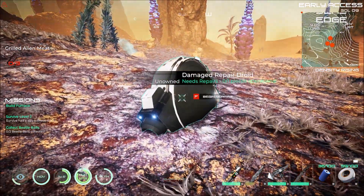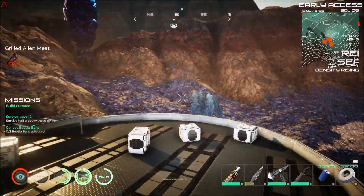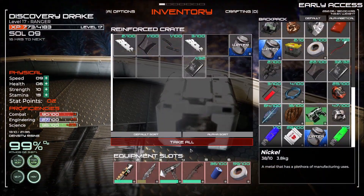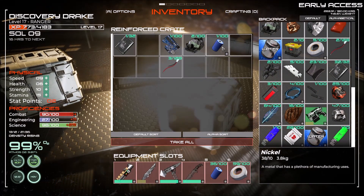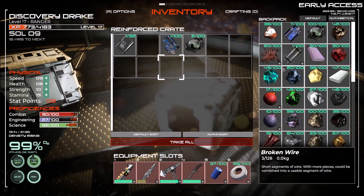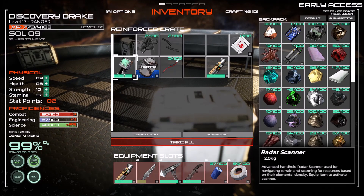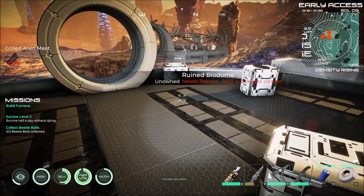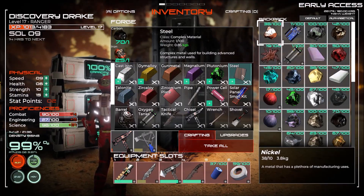What does he need? Yeah, he needs that damn talonite too. I don't really see the point in the handheld scanner now that we have that thing up in the right-hand corner. Always leave the water. Good news — we can finally make steel.